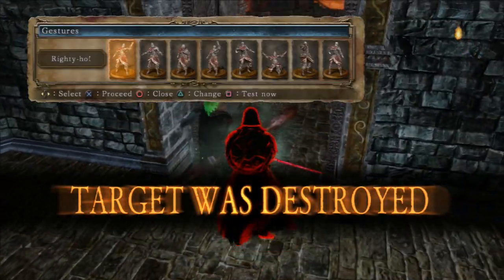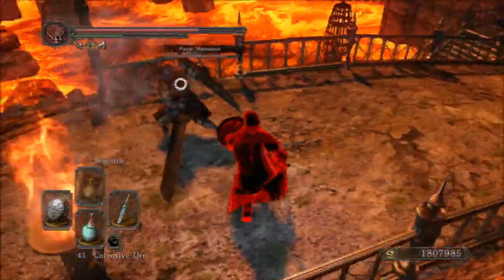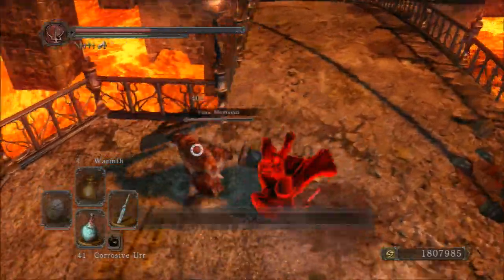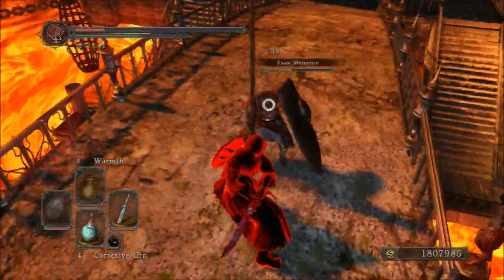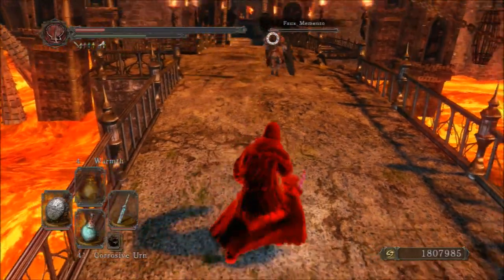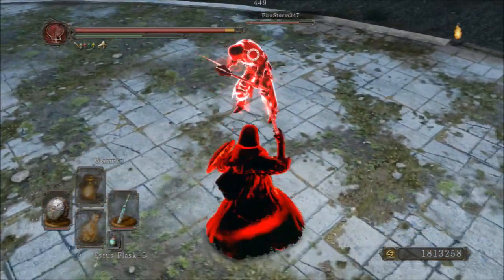The biggest con of this weapon would definitely be its attack rating. I'm using the Ring of Blades and Flynn's Ring, getting an extra 100 attack rating with this weapon, and I have 50 dexterity on this build. Without those rings, my attack rating would only be 298 — it's not even breaking 300, and yet all other straight swords pretty much break 300 for this build. Yes, it's got an S scaling, but it really doesn't do enough for the weapon. It's probably because it's got low base damage as well, but it just doesn't do enough to boost that attack rating.